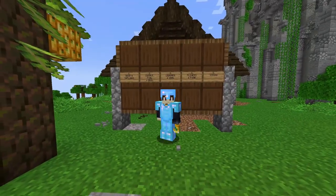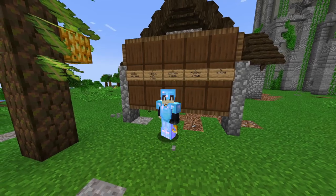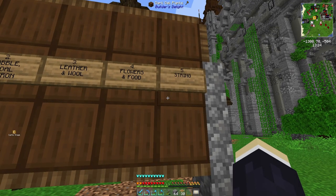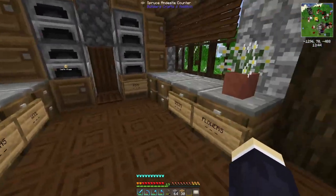With everything else checked off the list, we're down to the final one: string. The only way I can think of making string is finding a spider spawner, and I have no idea how to do that. Oh wait — don't I have flaxseed somewhere? I'm sure I had some flaxseed somewhere.